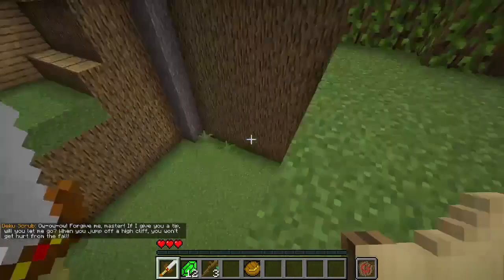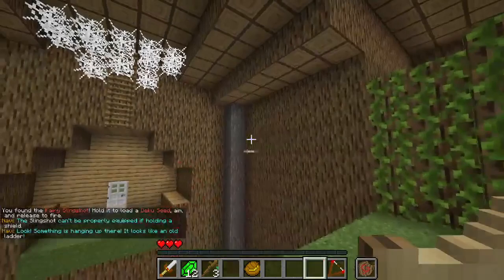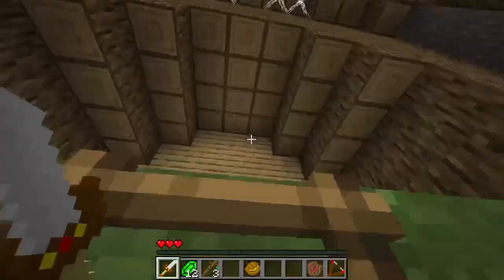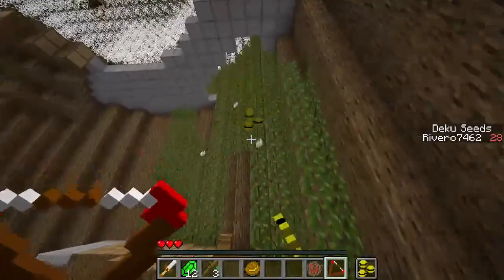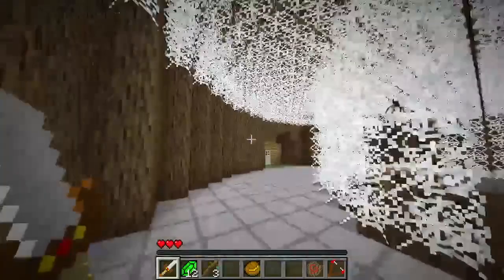We get the Fairy Slingshot. We cannot equip it with a shield in the offhand, so we have to unequip that. Over here we have a quick heart. The jump cutscenes — a few people question them. Most prefer it because it lets you go at your own pace, but some find it jarring to be jumping all the time. There's not really a better option since you can't push a random button in Minecraft to continue dialogue.